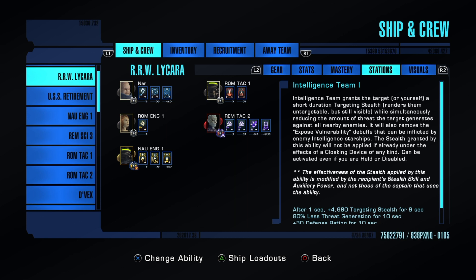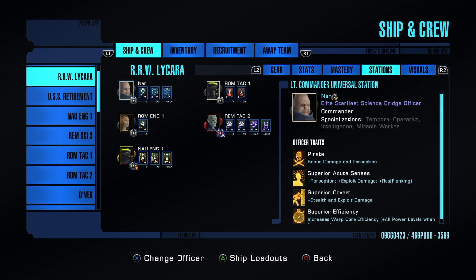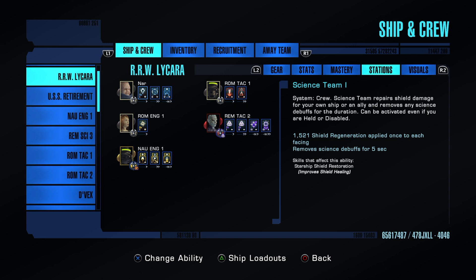Let's go into bridge officer stations. Because we're running certain traits, we are going to utilize every intel slot possible. This command station — I'd much rather have an engineer cranking things out, I might change it. I have the doffs for the boosts but this seems to work for me. Let's start at the top — I'm saving doffs for their own section since their traits make a noticeable difference.